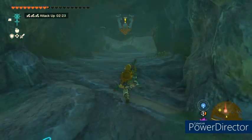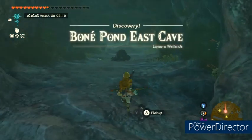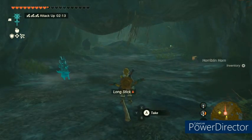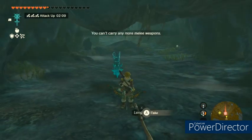This is the Boney Pond East Cave, and it has a couple of harapalins in it, but not a problem. More importantly, there's some ores, brightbloom seeds, and sticky lizards in here if you need those.